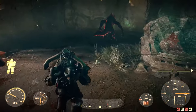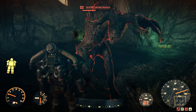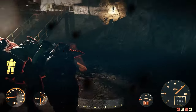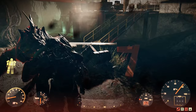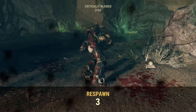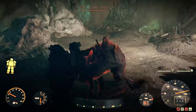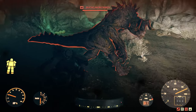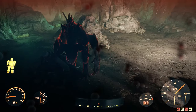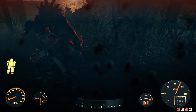Then I did the exact same test with the T51B power armor but this time it has Overeaters on it. I am fully fed and fully hydrated, there are no perks on this build, and there are no mods other than the jet pack. There's nothing special about this armor other than it has Overeaters on it. You can see that it takes the Deathclaw around eight hits to kill me. These are all light attacks, and you can see that's eight hits to kill me.